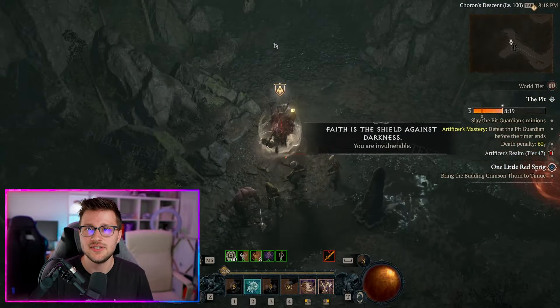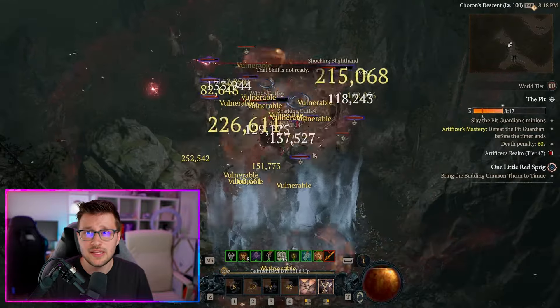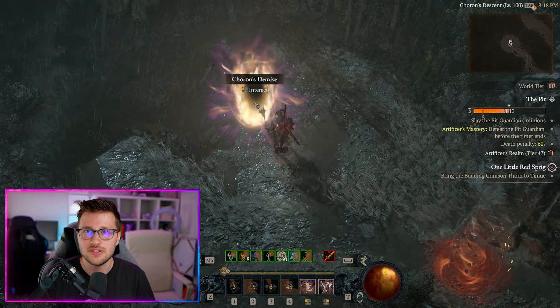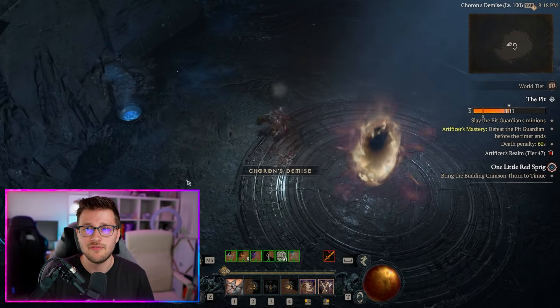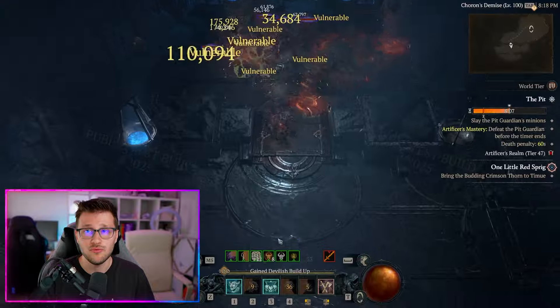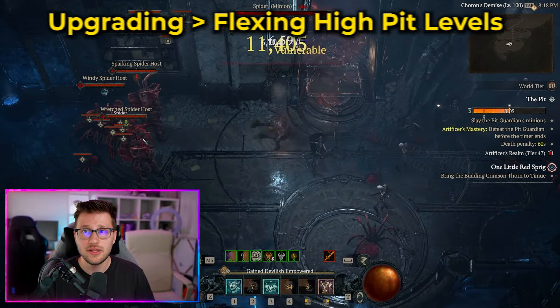When running the pit, we're doing this so we can advance through tiers, get higher level rewards and more materials for our masterworking. The pit works on a 10 minute timer, and the faster you do this, the more efficient you're going to be in getting materials for upgrading your gear through masterworking.